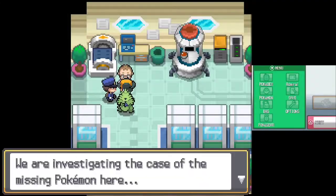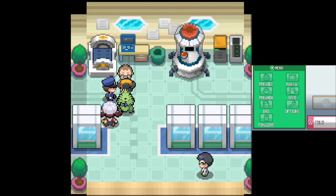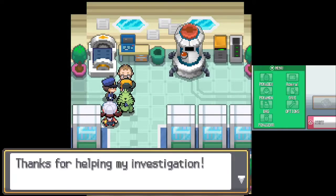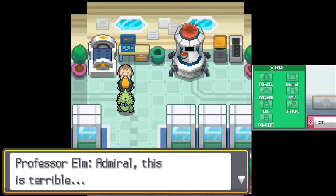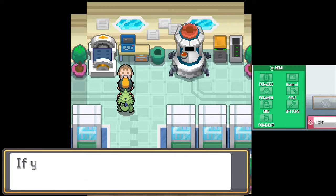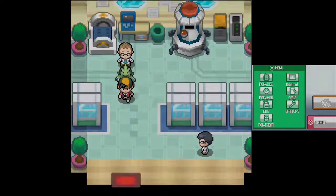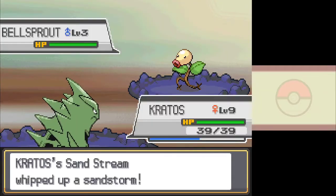I get back to the lab and the cops accuse me of being a thief, but Lyra clears that up and I relay my rival's name of Stinko before Elm suggests I take the gym challenge. He name-drops Violet City, so I guess that's my first stop. On the way, I make sure to battle every trainer and wild Pokémon I can so I can hit level 14. I'm pretty sure that the first two gyms are flying and bug themed, so having Rock Slide will be invaluable. I make it to Violet City at level 9, and confirm that the first gym is for flying types.